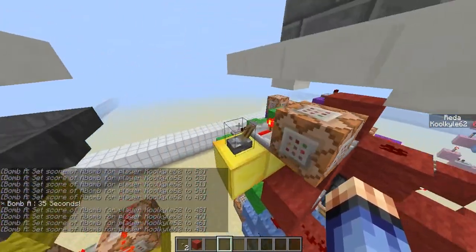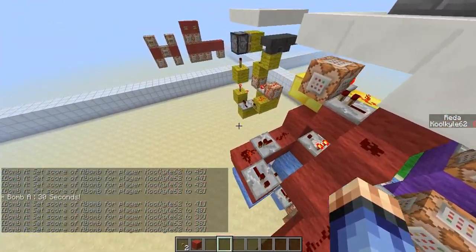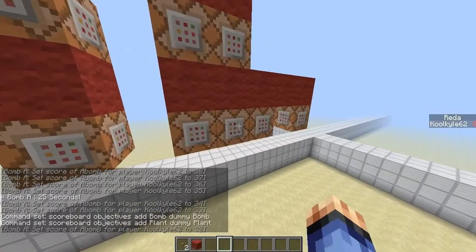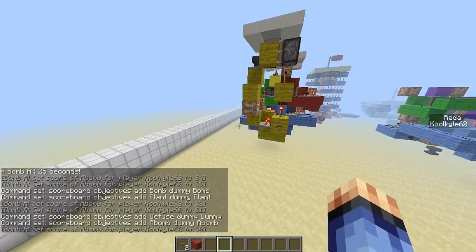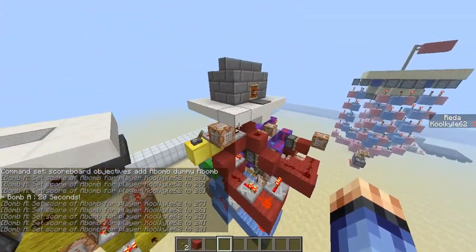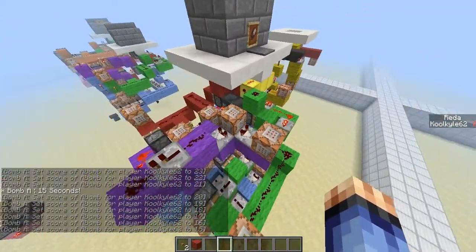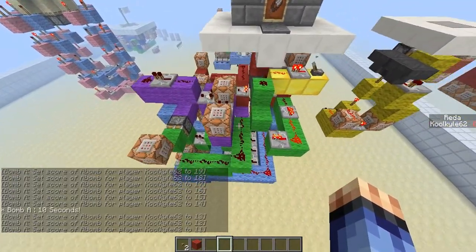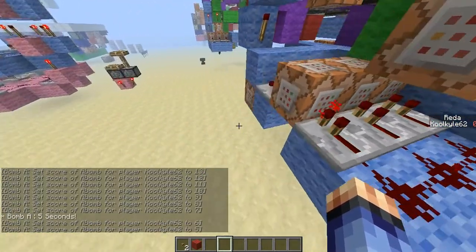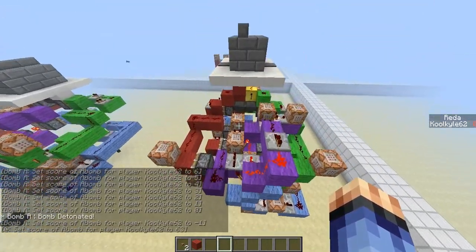This is very complicated — I'll try to explain as best I can. I've got four variables: bomb, plant, defuse, and a-bomb. Bomb stores whether you've got the bomb or not. Plant is how many seconds you've stood on the planting pressure plate. Defuse is how many seconds you've stood on the defuse pressure plate. And a-bomb is a countdown timer. You can see the output where all the repeaters go into.